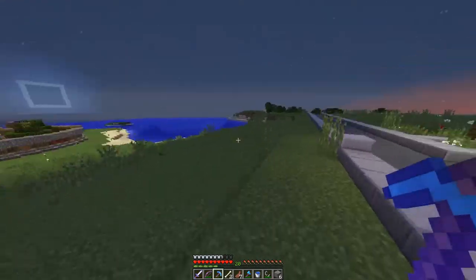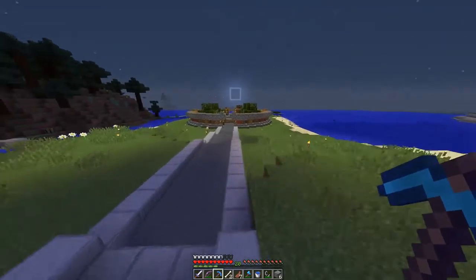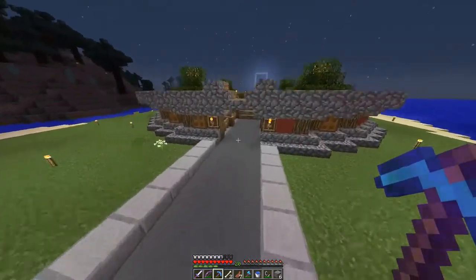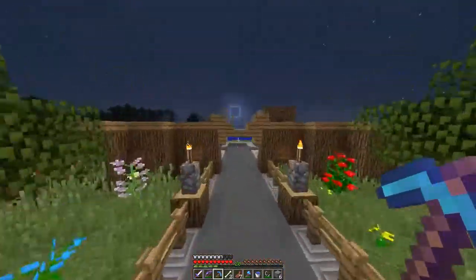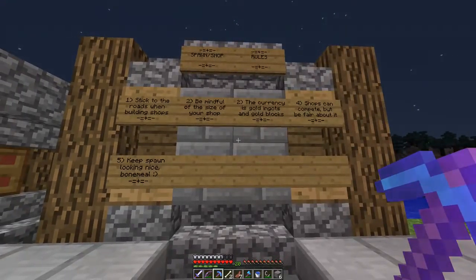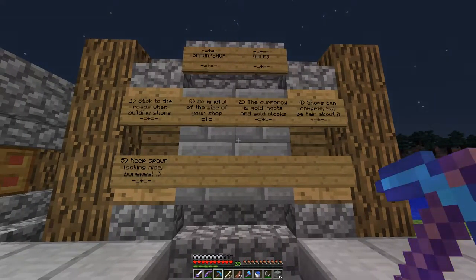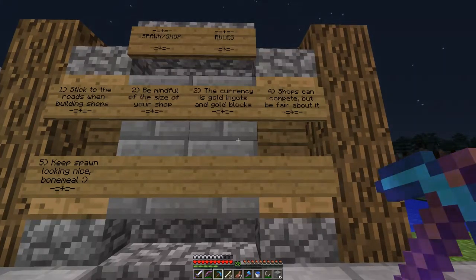I don't know where I want to make mine. Not many people play on this server exactly at this moment. I was going to start making this up, but I just want to make sure I didn't screw everything up. Crossing the fingers. Be mindful of the size. Gold ingots — okay, I thought it was diamonds. Whoops. Shops can't compete, but be fair about it. Keeps the spawn looking nice.